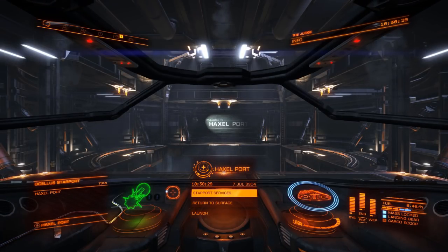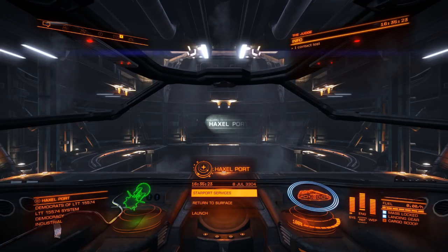When it comes up on the HUD, whichever one is showing at the edge of the circle indicator is the one selected. Press your fire groups button and it'll swap from one to the other. To do this next stage we need some out-of-game tools, so I'm going to show you those.